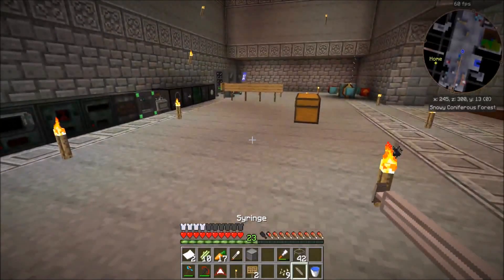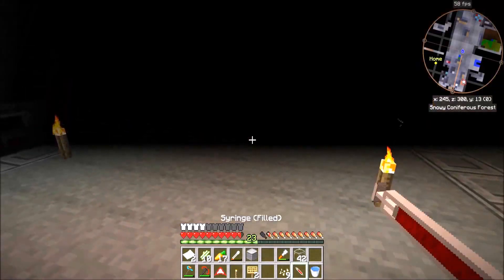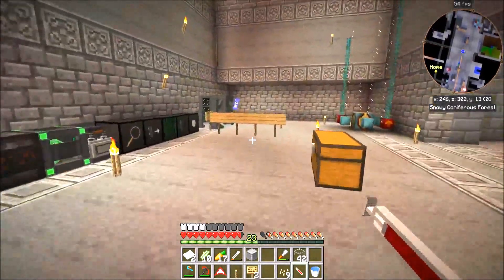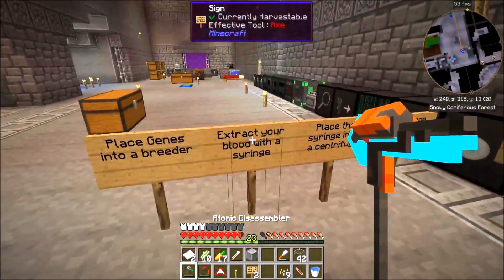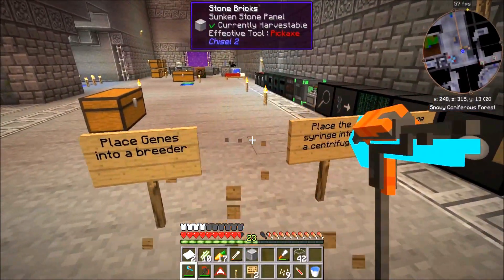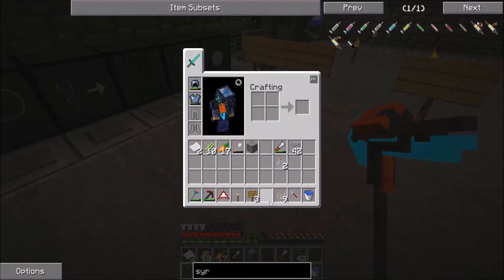I'll use the syringe — oh okay, it's filled. Extract my blood with a syringe — done. Next: place the syringe into a centrifuge.